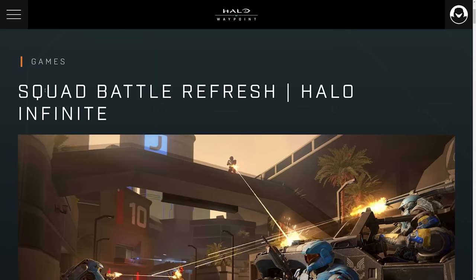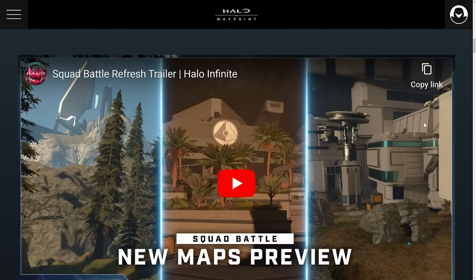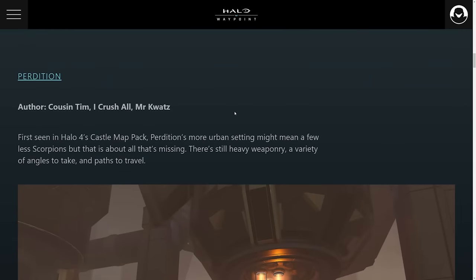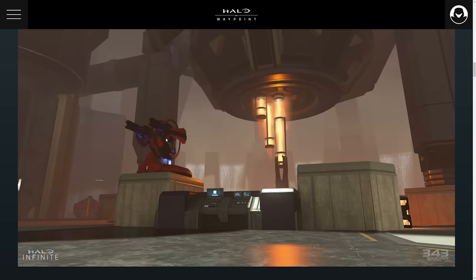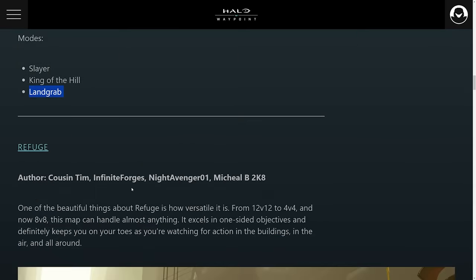There is some new content with this update. The Squad Battle Refresh has brought in a ton of new maps. They have Perdition, which is a recreation of Halo 4's classic map that a lot of people love — it'll be available for Slayer, King of the Hill, and Landgrab. Refuge stays on the map as a remake of the classic map Headlong from Halo Reach and Halo 2.